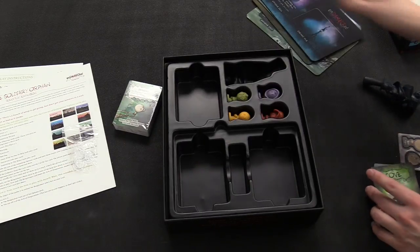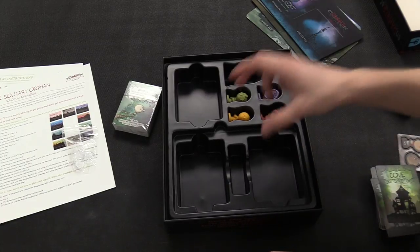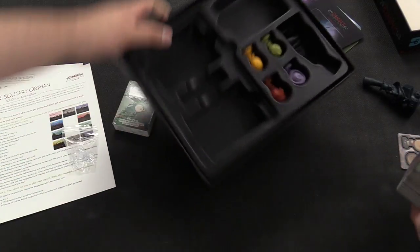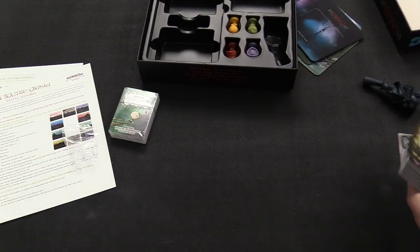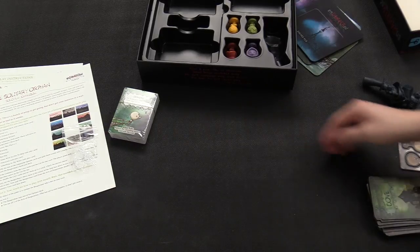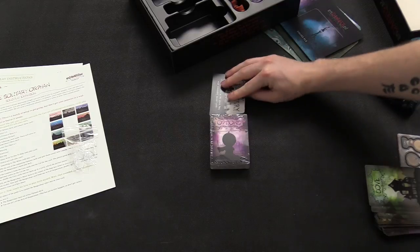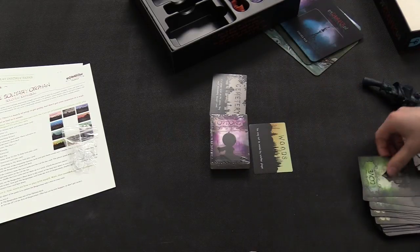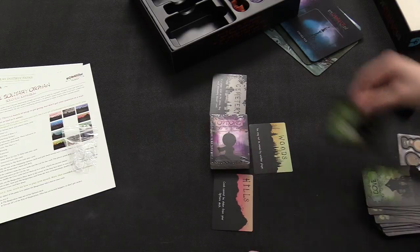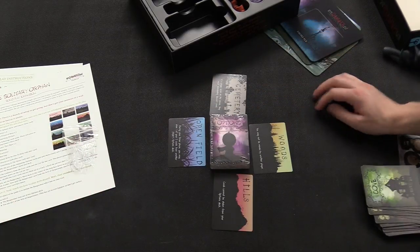Let's go into these cards. There are cove cards — these are the locations. In the center of the board there is going to be the Boogeyman's house. On each side of that card you're going to put down a cove card. We have the cemetery, the woods, the hills, and the open field. Each one does a different ability.